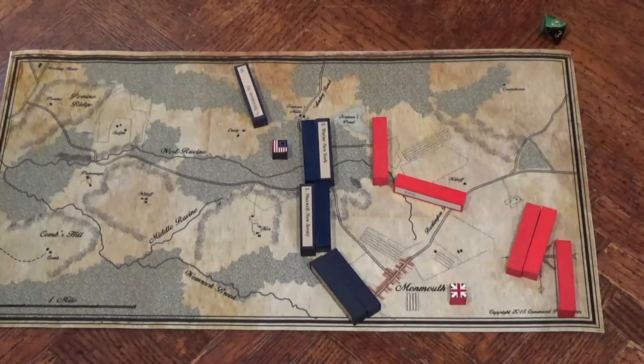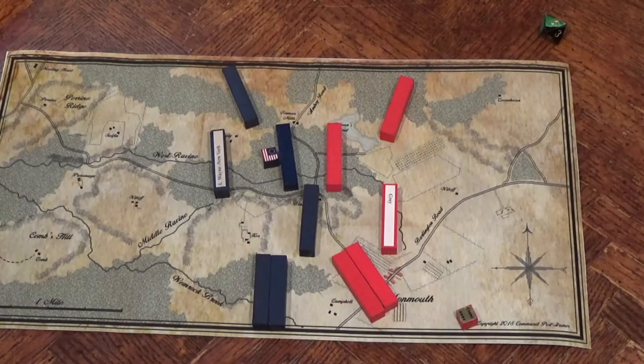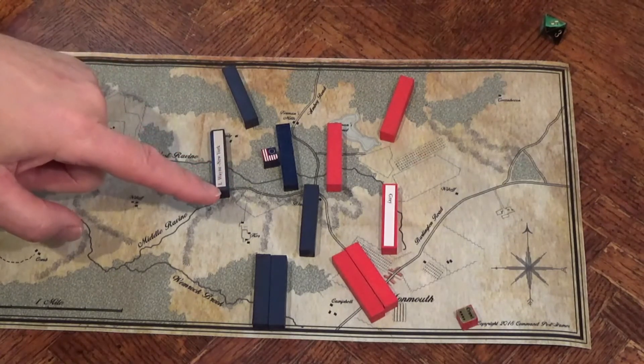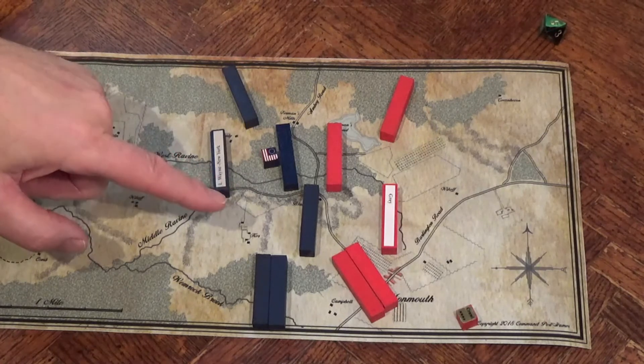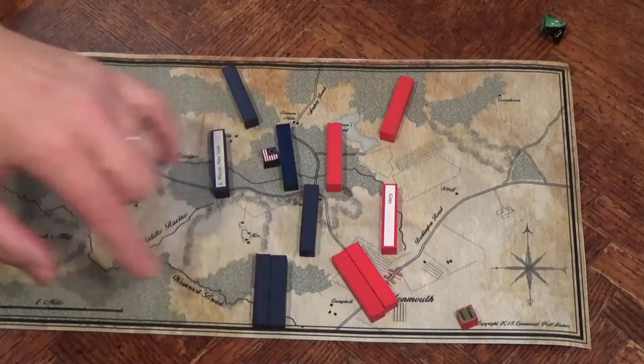Turn 5. Reset Cornwallis. Combat in the center — the American detachment there was able to hold the British off long enough for Maxwell to reorganize and drive them off. The Americans have established a fighting withdrawal pattern.